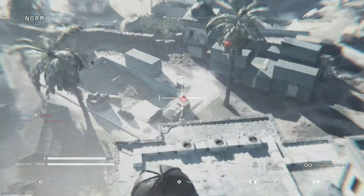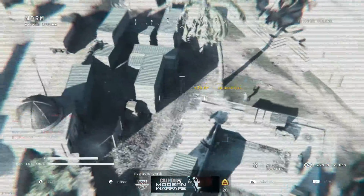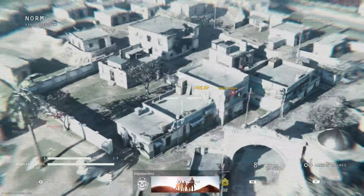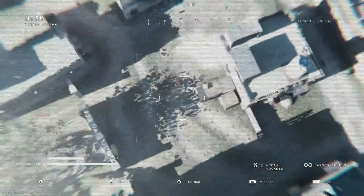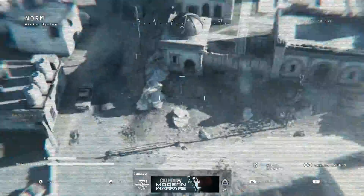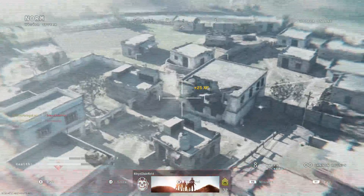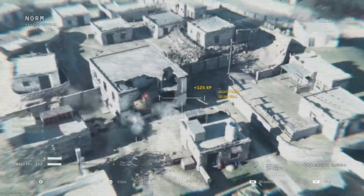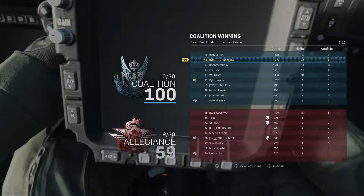If I can find anyone. Our team is not letting them in the palace — they're not letting them in the palace — so tons of them are gonna be outside. 23 kills — that's got to be a record for the most kills in Ania Palace.